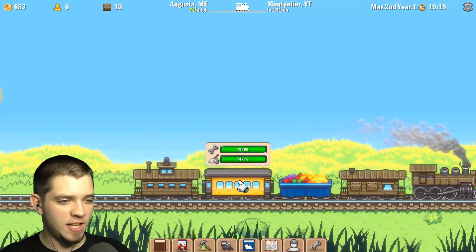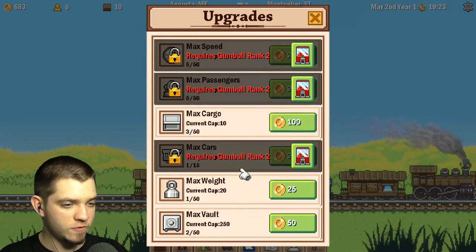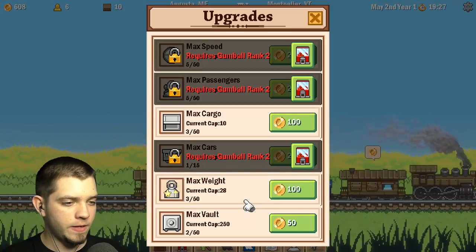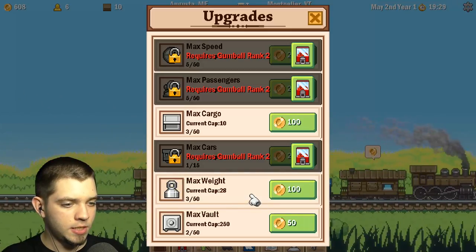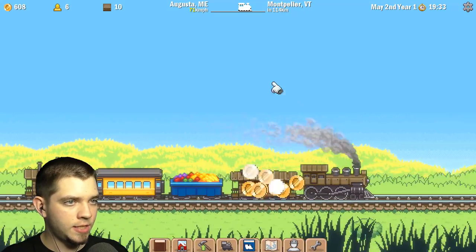They are all good. The fruit car is collecting fruit, and this allows us to get more passengers, if I understand correctly. Max weight we're going to need to get up a little bit; max vault is good as it is.